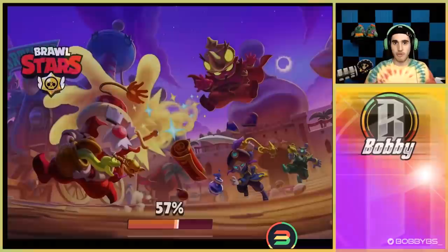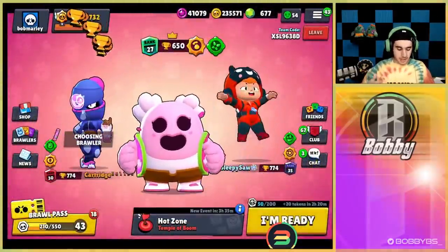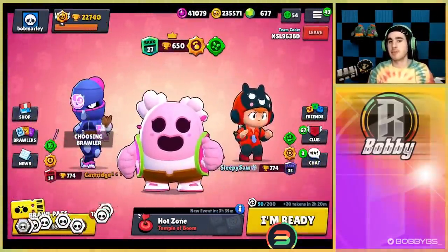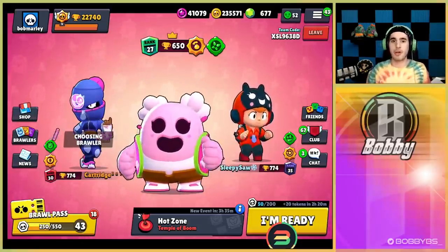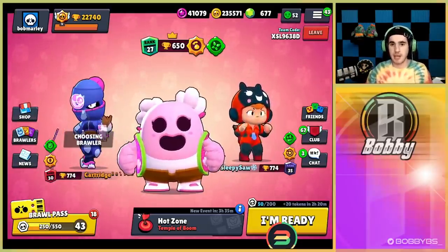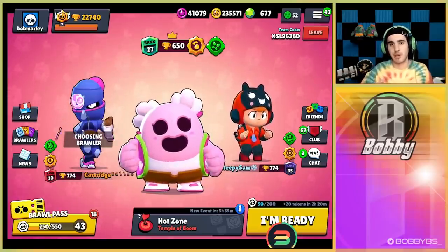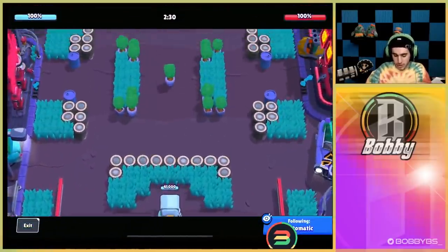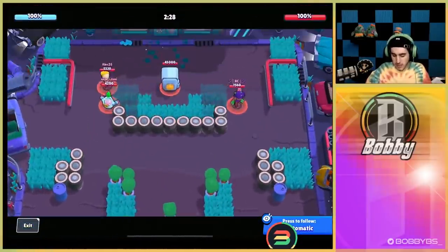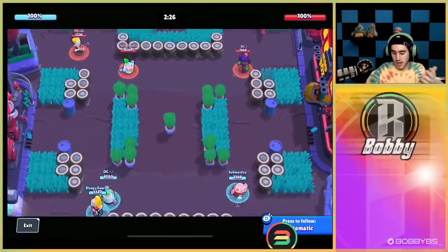Absolutely ran through these guys super easily with curveball Spike. Now we're gonna show you some gameplay from a scrim — how Spike does against other North American pro players. Here we go into the first scrim. My team is OG Jigsaw and myself playing Spike, against Real Canadian, Toony, and Alex — six pretty strong pro players.